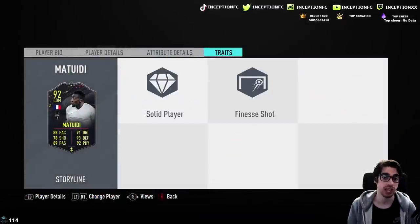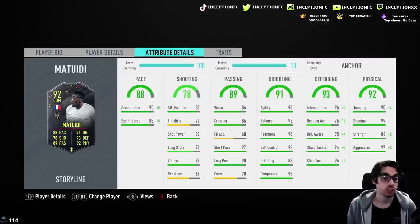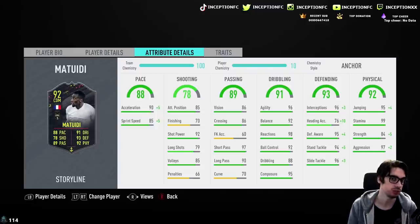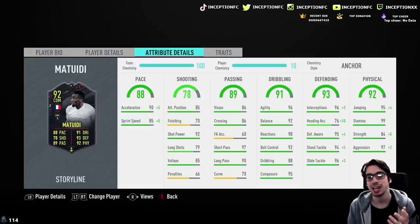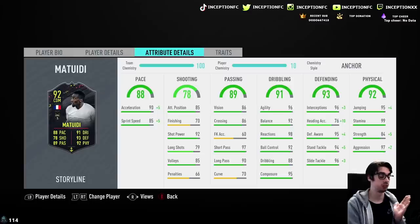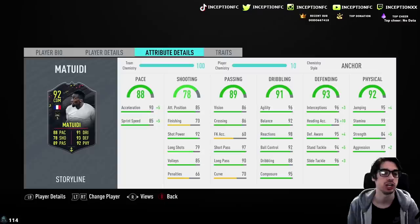In regards to traits, he actually has a finesse shot trait, which is really cool. When you have the finesse shot trait, you have shot power but you don't have finishing. So when he has the finesse shot trait, there will be moments where it would just be nice to be able to finesse shot with him. But because I would mostly be using him in the left-center defensive position anyway, it's not necessarily a big deal — but it's always nice to have.